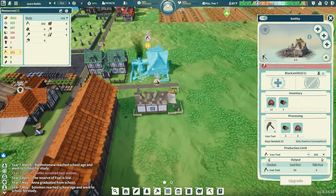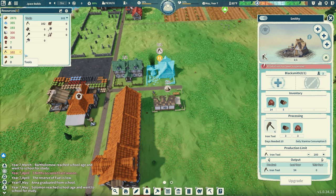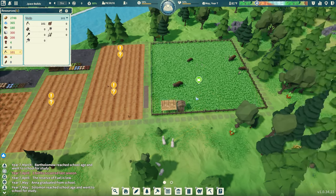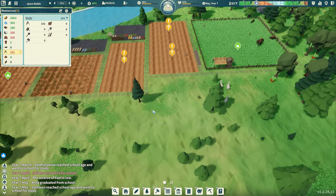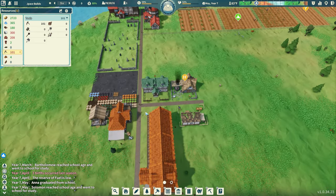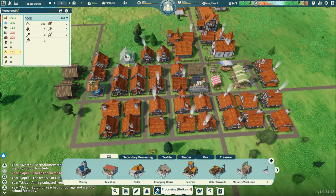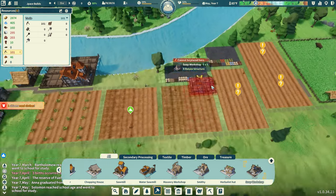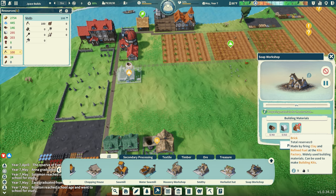Raw materials and tools are good. I have the smith on pause and I'll turn it back on when tools drop to around 50 or 60. We have coffee, oats, and flax growing. We finally got some animals, which means we'll get buffalo meat, leather, fat, and dung — and that lets me build a bath house. But first I need a soap workshop, which requires bricks, so I'll place that up here.